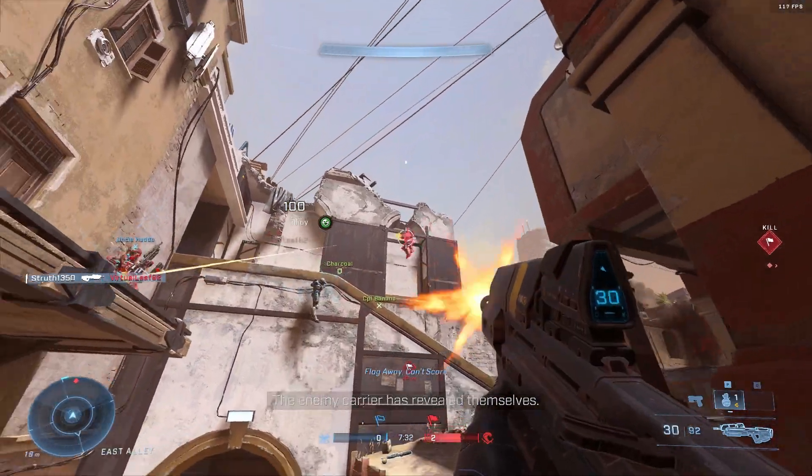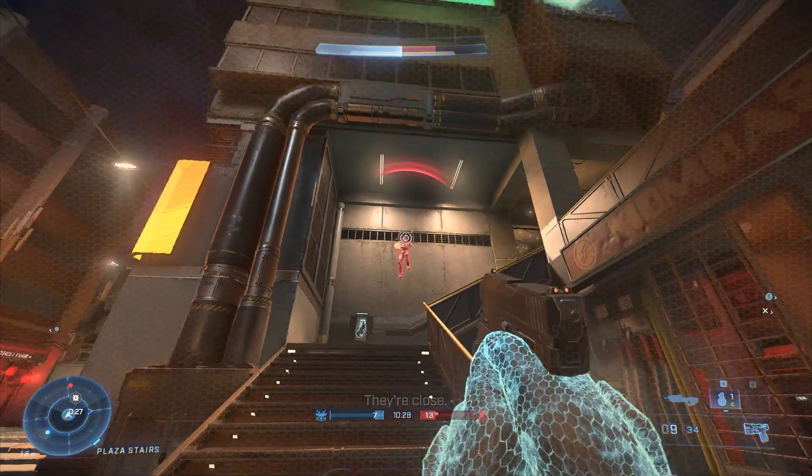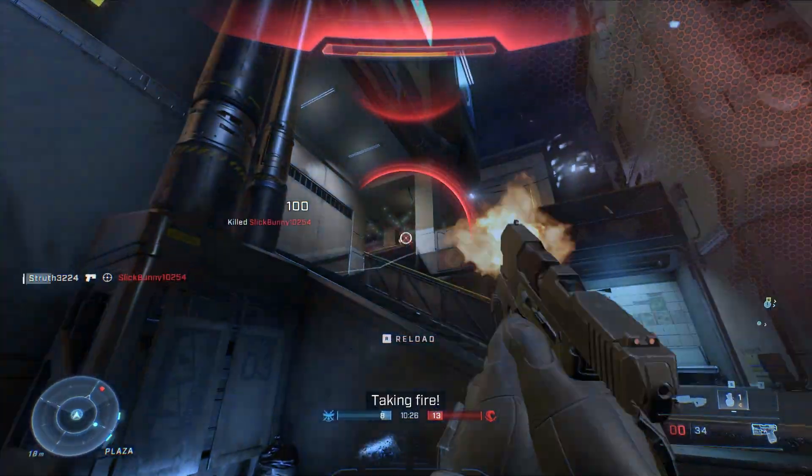Focus on your target. This may sound obvious, but there is a huge difference between looking at something and focusing on something. Take this ceiling fan for example. If you look at the blades, they are a blur spinning around. But if you focus on a single blade, you can follow it around and the fan feels like it's spinning slower.